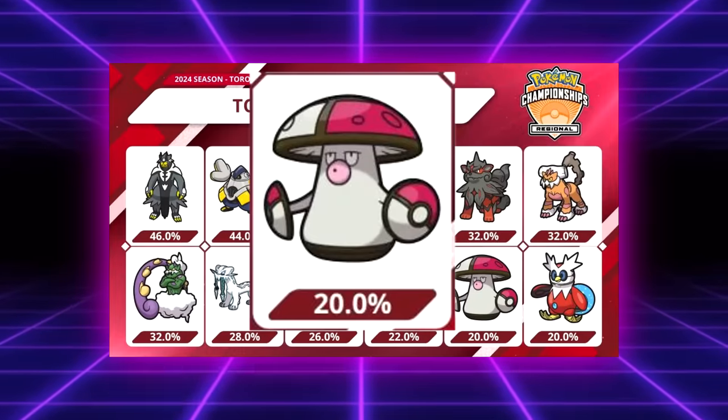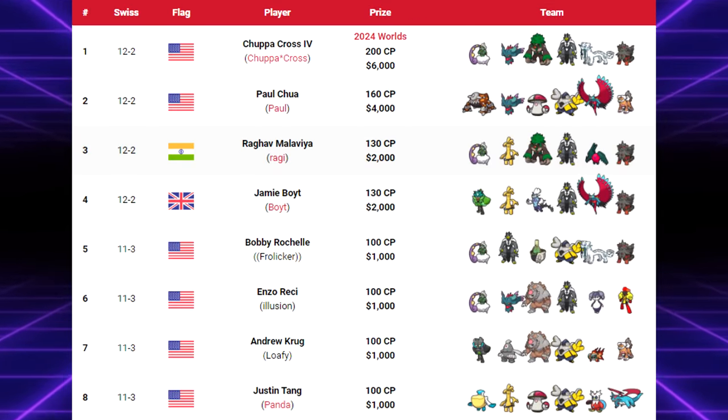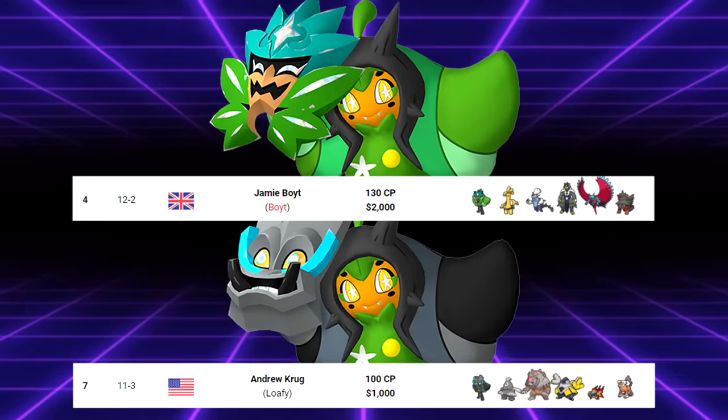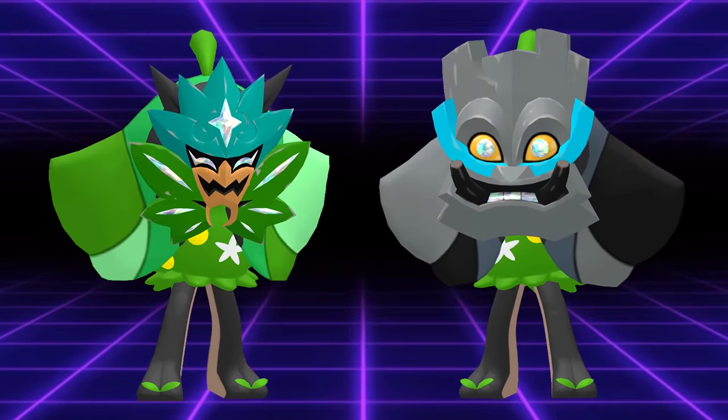But Toronto flipped the script. Not only did Amoonguss surpass both Ogreppon forms in Day 2 usage, but the only two Ogreppon forms to make Top 8 at the event were the Teal Mask form and the Cornerstone Mask form. This is strange due to them being widely considered to be kind of weak and hard to fit onto teams, yet they still made a splash at the event.